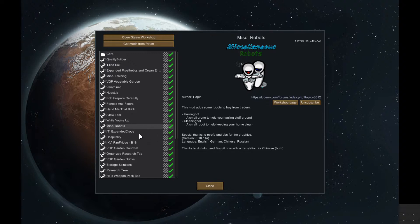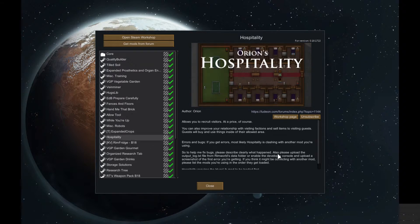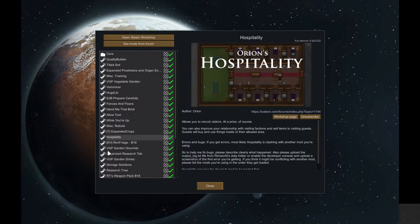We will get to robotics eventually. Expanded Crops — I just like to be able to grow lots of cool stuff, so pause here if you need to have a look through. Hospitality just means you can build yourself a little hotel and make sure everybody's much happier when they arrive. You've got a better chance of recruiting people. By all means pause and read through — it just adds that little extra.